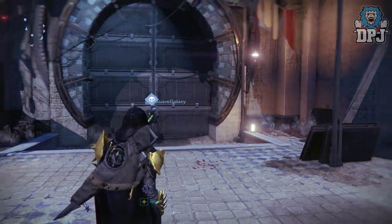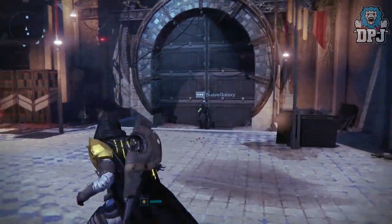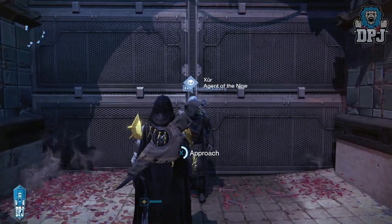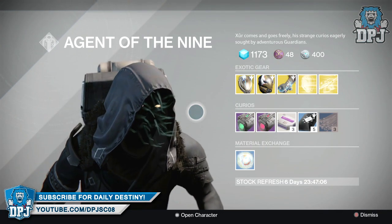Once you spawn into the tower, you just want to head left, come to this big black door right here, and you'll see Xur standing right underneath it. Let's see what he has this week.